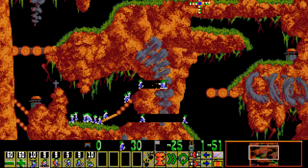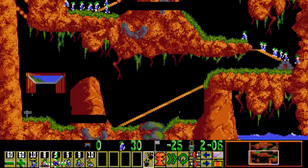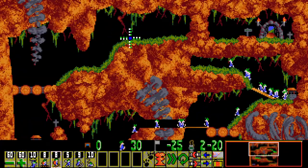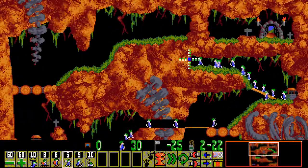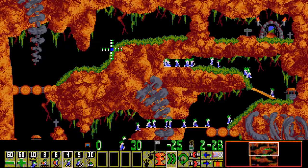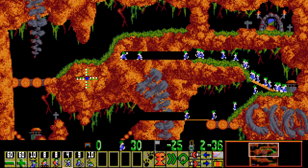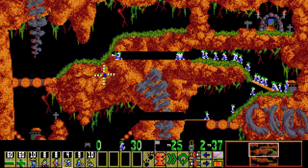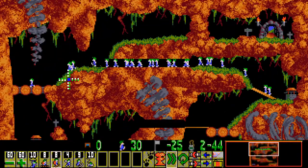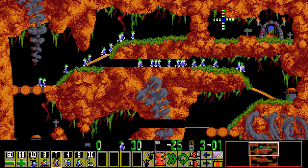I hate how the screen scrolls down when you do that. It's just Neolemmings doing that when you scroll down — it's annoying when you've got space below you in a level and you've got to go down and pick a skill. If you're not going to use hotkeys to pick your skills, like I don't, I just select them off the panel.